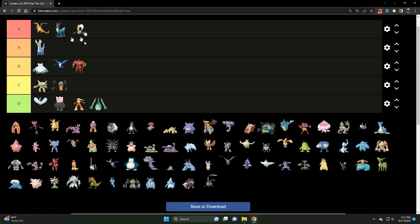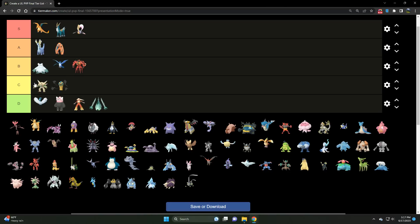We've got Defense Form Deoxys — an A tier Psychic type, much more of a pseudo-Fighter. Very strong and quite bulky, as we can imagine. Defense Form Deoxys is an excellent Steel type counter and a Dark type counter to an extent — mostly Obstagoon and Scrafty — but it could struggle against Mandibuzz or Umbreon.